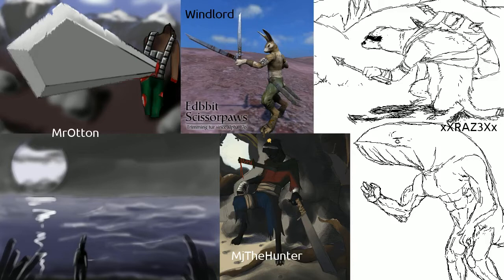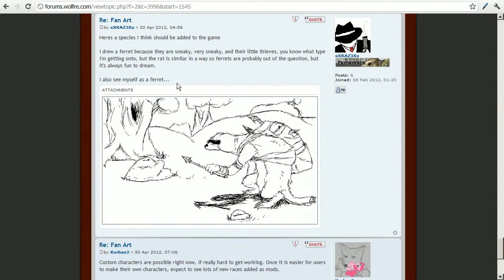On the right-most side we have XXRazeXX, or Raz3. He made two images of what turned out to be a ferret — and of course the whale man. There's a mask over the eyes. He made those two images, and one of the community members identifies themselves as a ferret too. That guys is the fan art watch for this week.